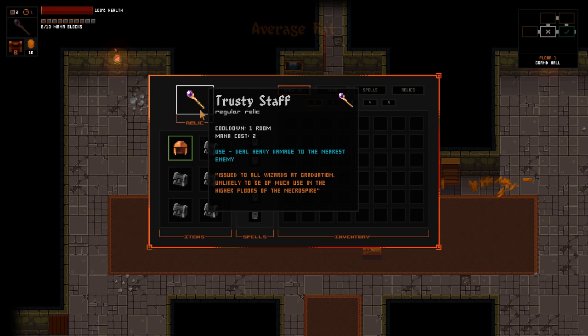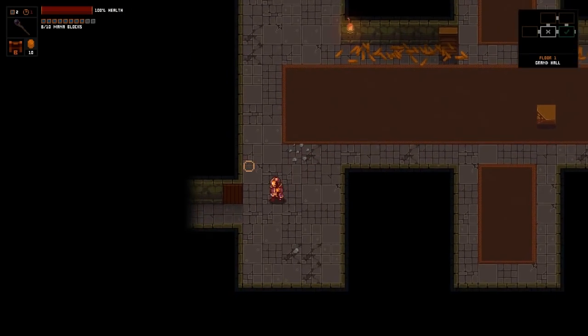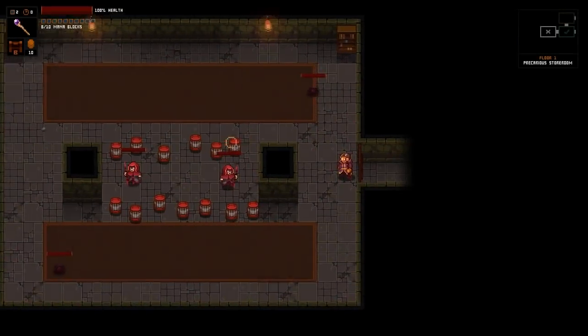So this game does gear treadmill stuff. Hey, a Relic - use. Deal heavy damage to the nearest enemy. Cooldown: 1 room. Mana costs 2. So we'll have to figure out how to get mana back as we go along.